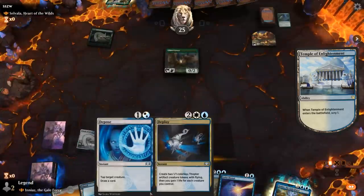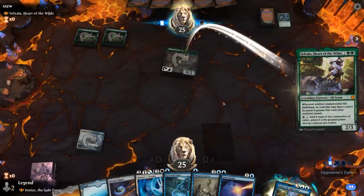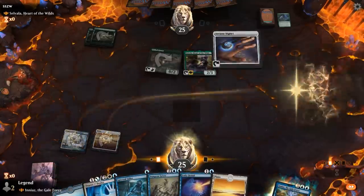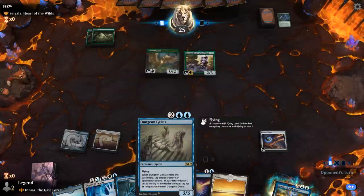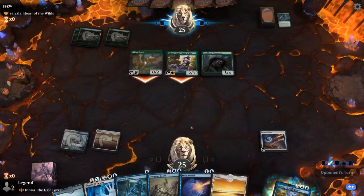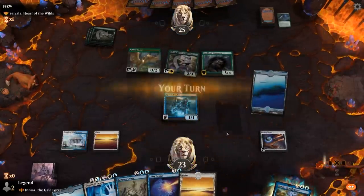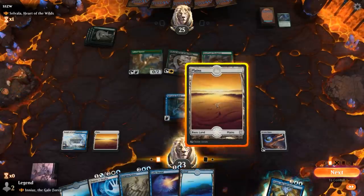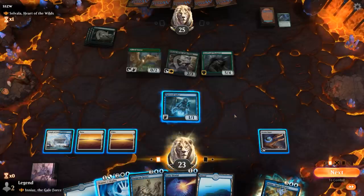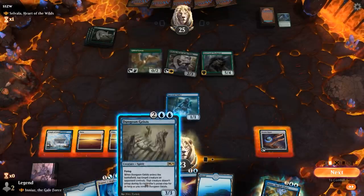I think we can bottom Invocation since we already have Deploy, so I'd rather find an extra land. Turn two Selvala. I could upkeep-trigger post-Selvala so they can't tap it for mana, but I think going Signet plus Sailors is a little bit better. Maybe just Dungeon Geists to tap down Selvala indefinitely. Could also keep up Lofty Denial. Could also go Deploy and then next turn Ineas to steal something — although they get to make a ton of mana with Selvala. So I think the play is just Dungeon Geists, tap it down.